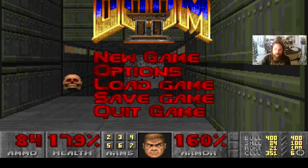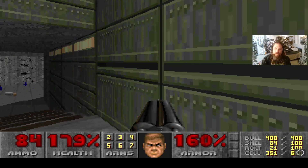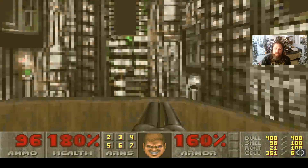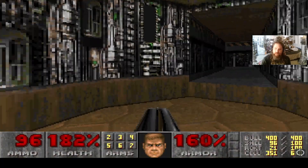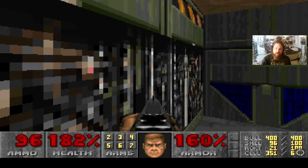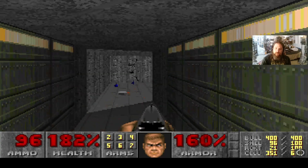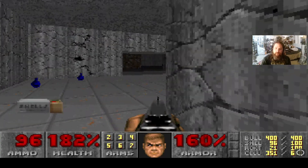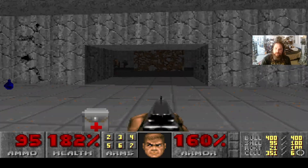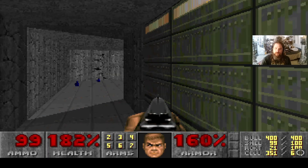This is a 100% walkthrough. Over here is a secret door — not a secret area per se, but it does have some useful items including three health bonuses plus ammo for the shotgun. Be sure to do that if you're doing a 100% walkthrough. I'm gonna go over there and shoot that enemy with my shotgun.